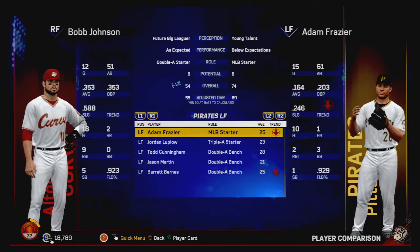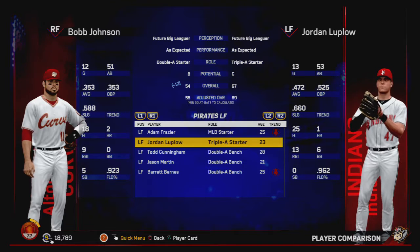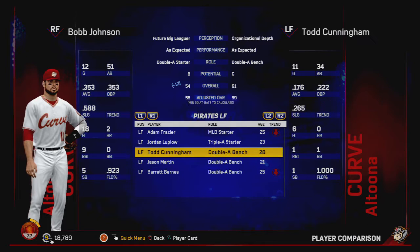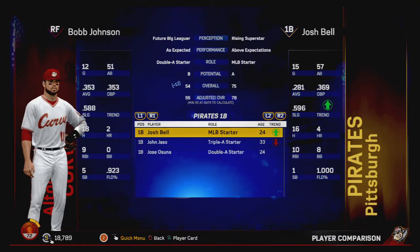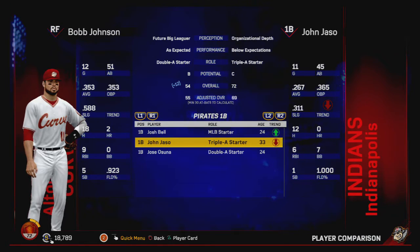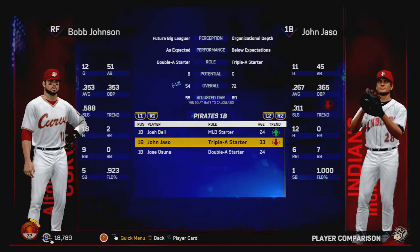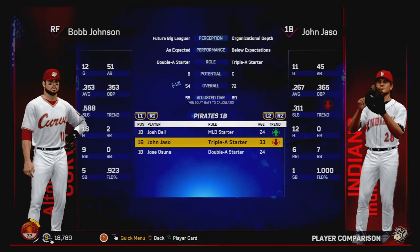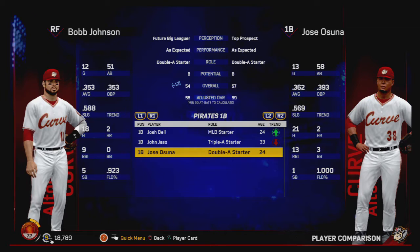We might be playing left field when we come up — Adam Frazier playing down below at a 69, and the Triple A guy is also at 69 overall 67. We also can play a little bit of first, got a 75 there — he's playing well though, adjusted 78. John Jaso — his primary position is now first base; I guess his knees were going. He used to mainly be a catcher for the Devil Rays and then the Mariners. And Jose Ozuna — well, I can compete with that.